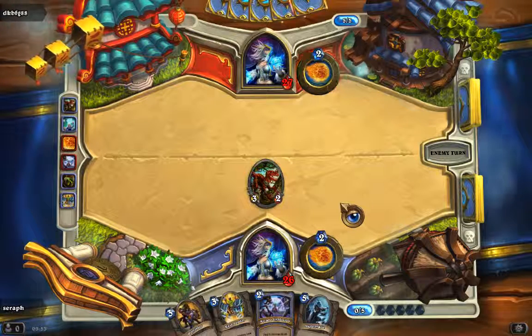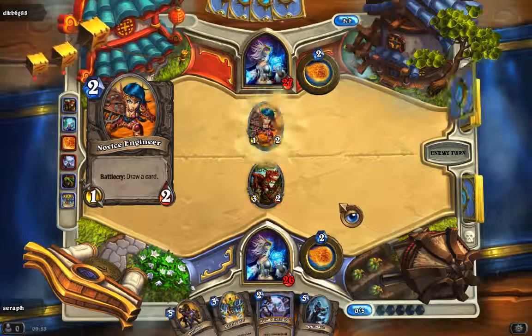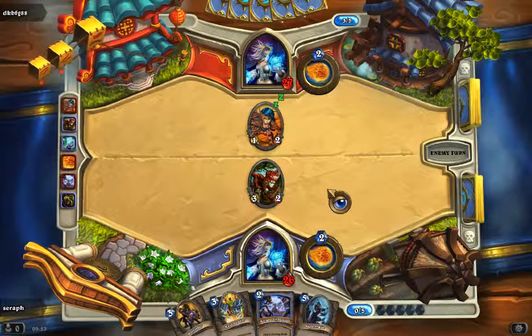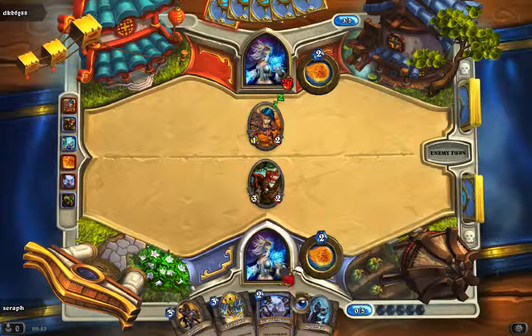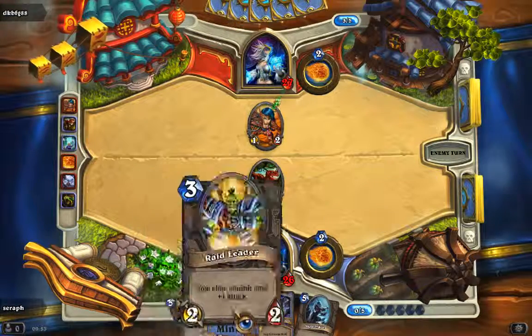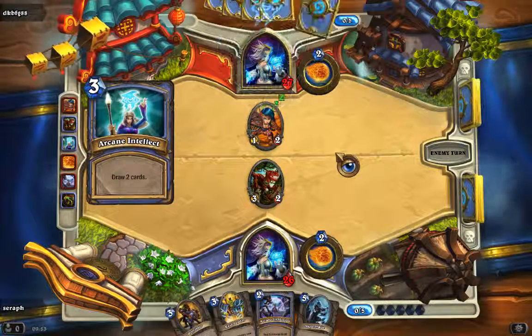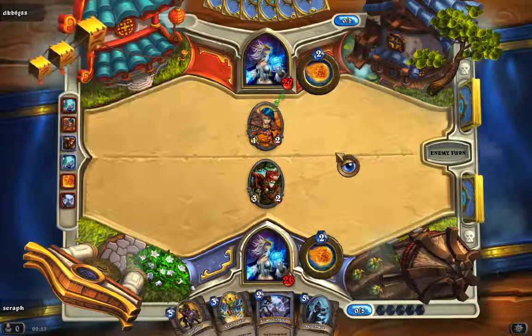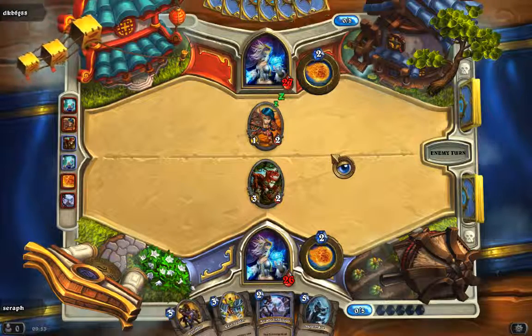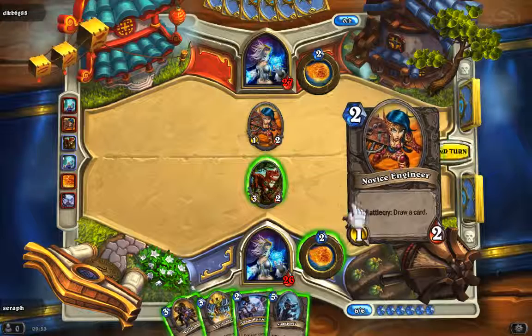Let's see what he's going to do — he's got 5 resources. There comes the engineer, and he's going to draw two cards as well. That was his turn.